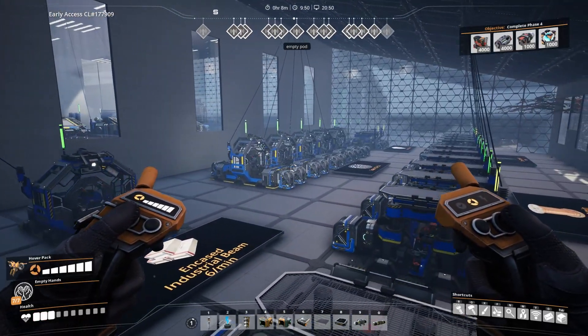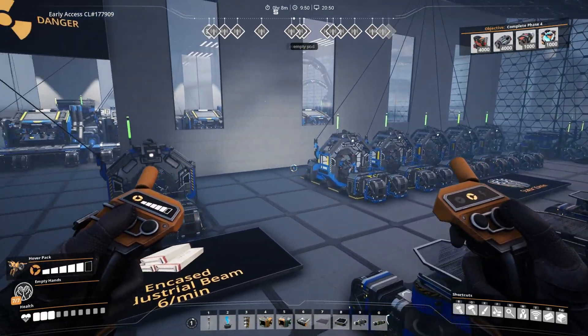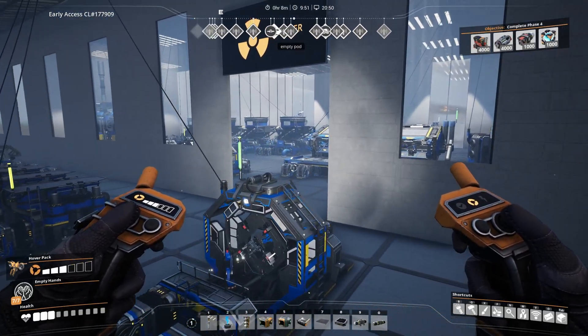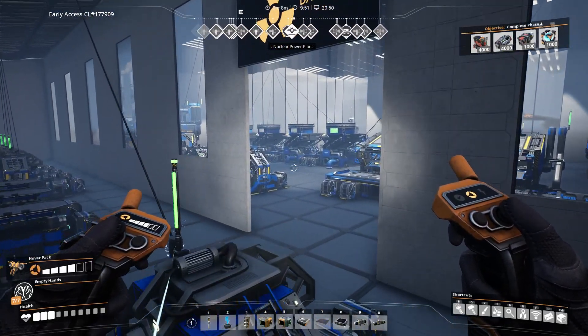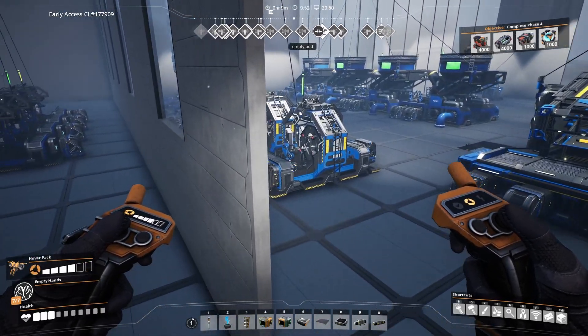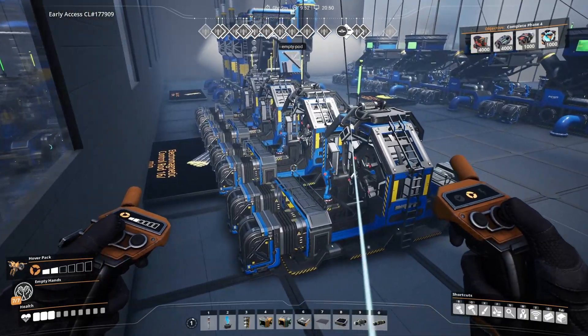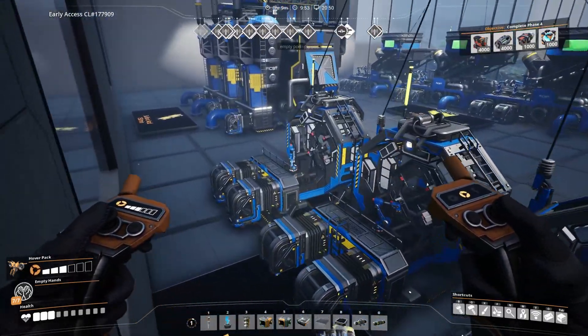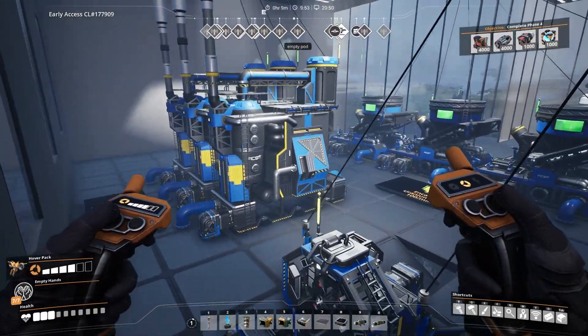With the materials done, let's take a look at the actual power plant. I like to build my nuclear facilities so that I have a clean side and a radioactive side. This way I can at least use the Hoverpack in part of the power plant even once it's running. My division is not 100% perfect here — I have electromagnetic control rods, nitric acid, and sulfuric acid on the radioactive side, even though they are not radioactive.